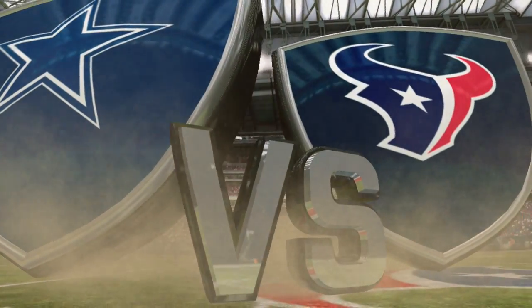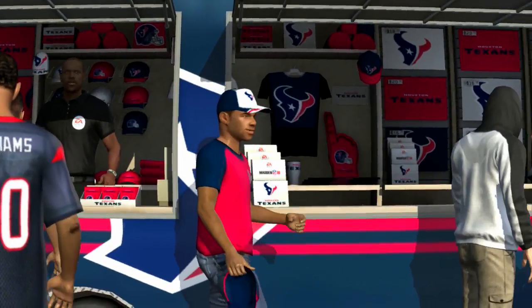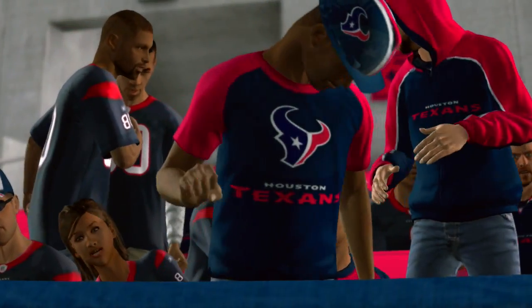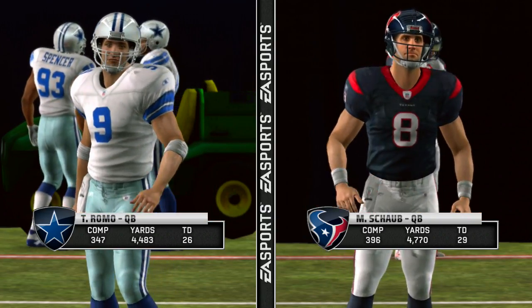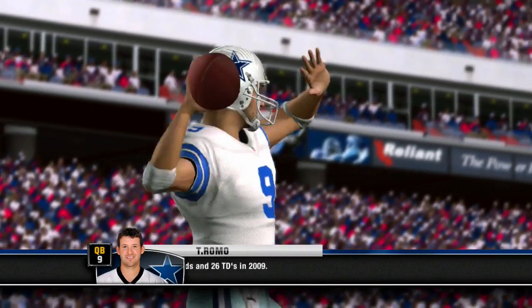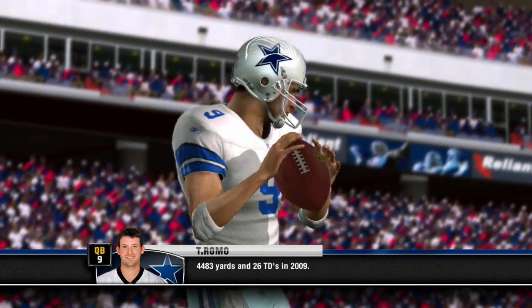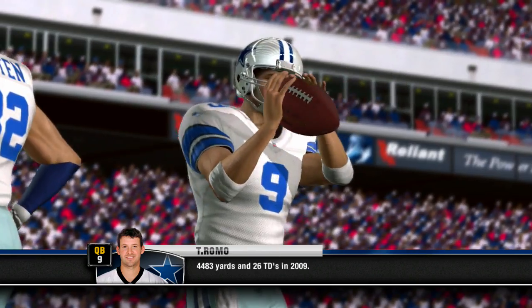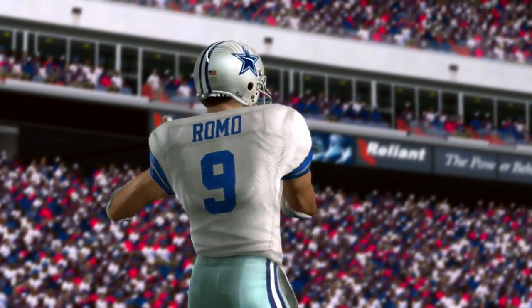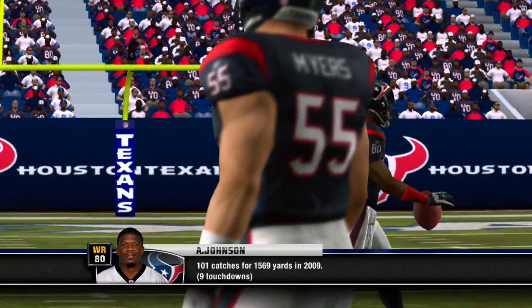Brought to you in HD by EA Sports and Madden NFL 11. Reliance Stadium in Houston, Texas. I'm Gus Johnson along with Chris Collinsworth, and welcome to this exhibition clash between the Cowboys and the Texans. Gus, I've got my eyes on the two quarterbacks in this one. Guys with experience in this situation — you can see a different look in their eyes warming up. They know the significance of these matchups, and it adds another level of excitement. This should be a really good one.